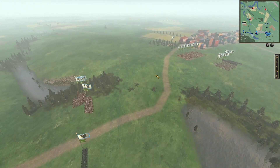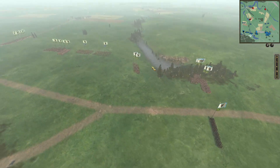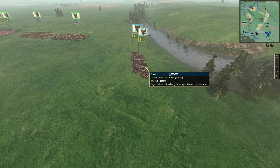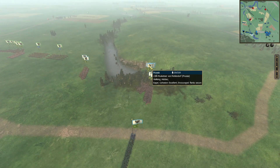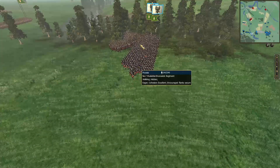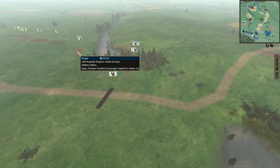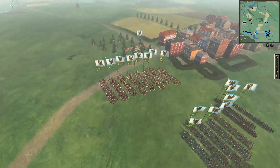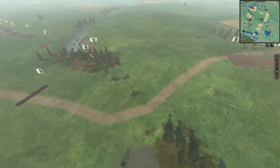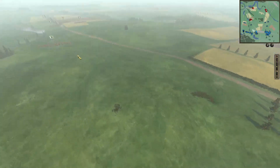In our Prussian center army is Raphael, and he brought a ton of infantry. I don't even know if we can count it all because they are all massed together around this little pond. I don't think he brought any cavalry or artillery — it's just all infantry, which is impressive to say the least.